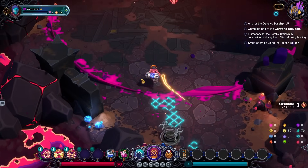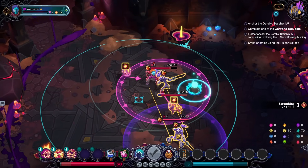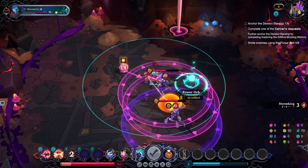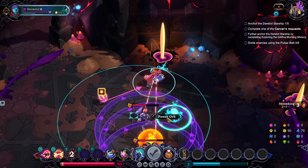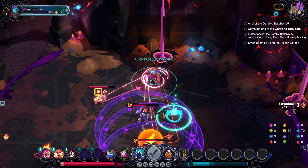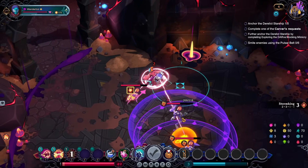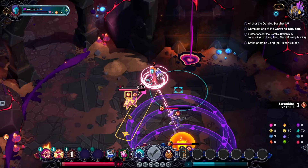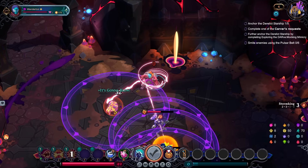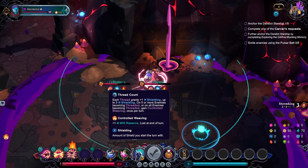Okay, so these things explode on defeat. That should be easy enough to work with. Bring them all together. Okay, so he's going to blow up — we can avoid some of this. I hate this guy. I should be able to kill him. There we go — now we take no damage. Here, we gain shields based on the number of characters. Each thread grants one shielding, though that might be just at the beginning of the turn.